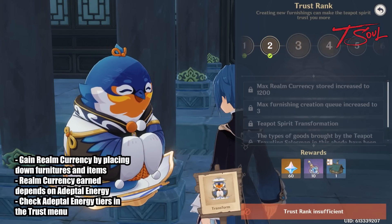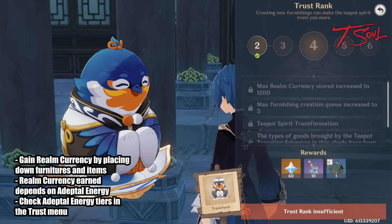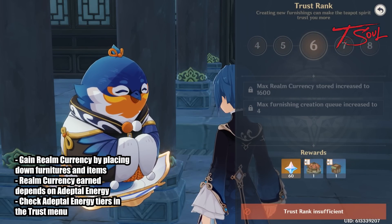Now how do you gain realm currency? By placing down the furnishings you crafted or earned. The more furnishings you put down, the more adeptal energy you get.